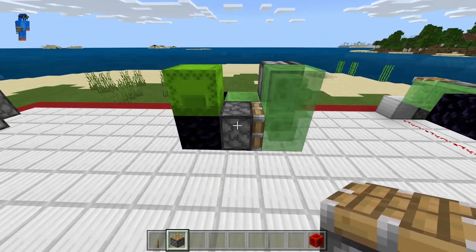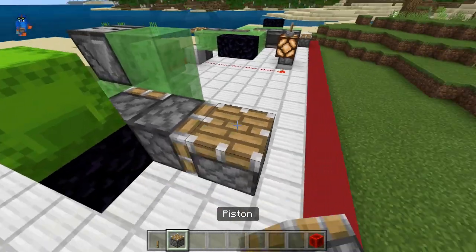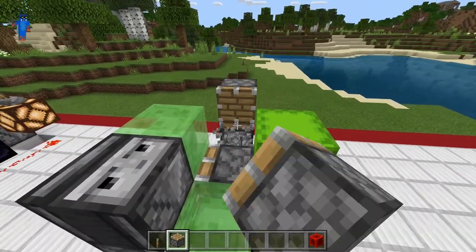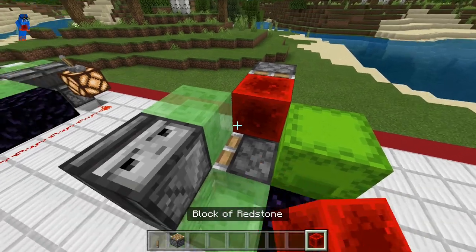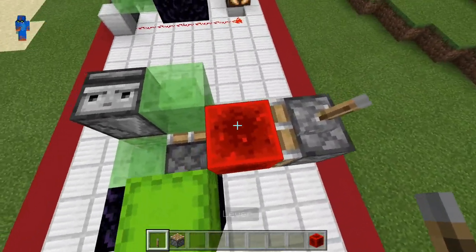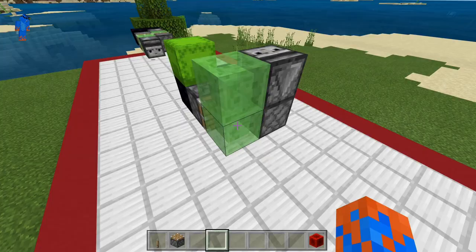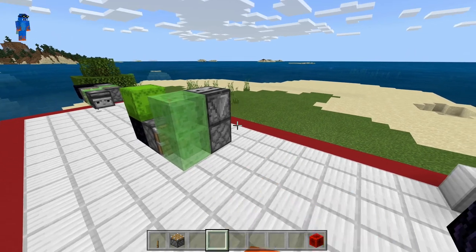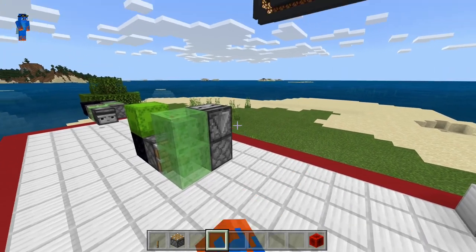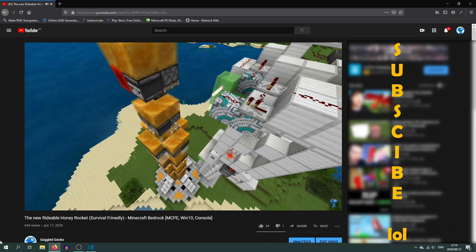Now you can do one of two things to toggle this. The first thing you can do is place down a piston just over there with the redstone block like that, and as soon as you power this piston it will push the redstone block across and this will activate the flying machine. The second way is my preferred method, and it is also the method I used for creating my rideable rocket ship. By the way, if you haven't watched that video yet, link's in the i-cards — go watch it please, I'm begging you.